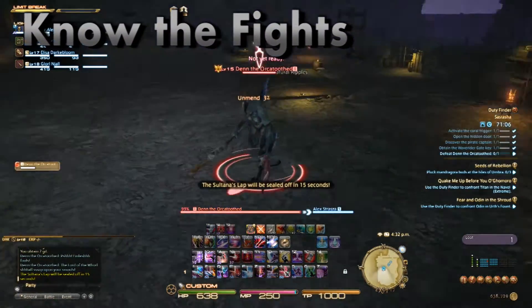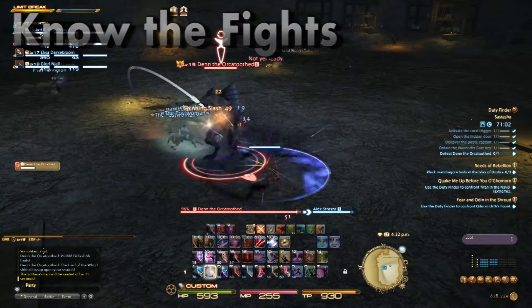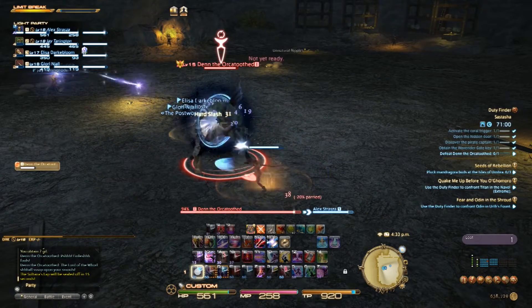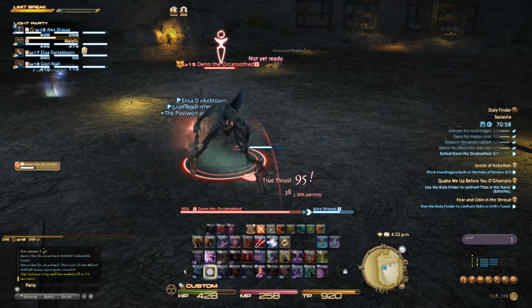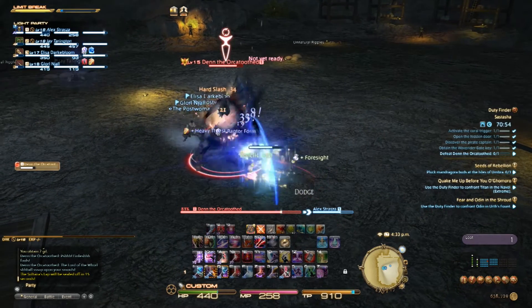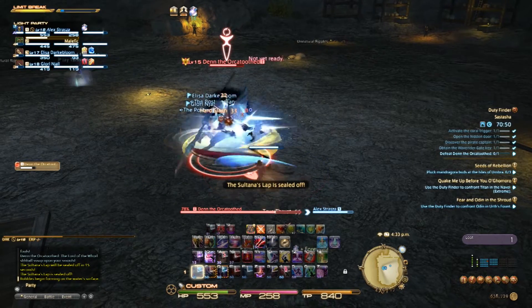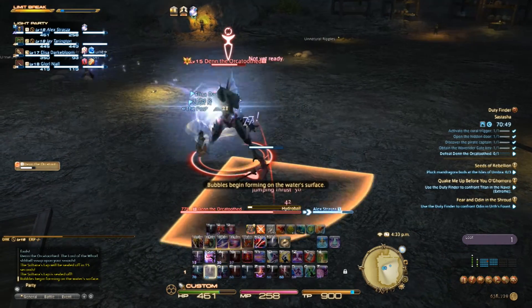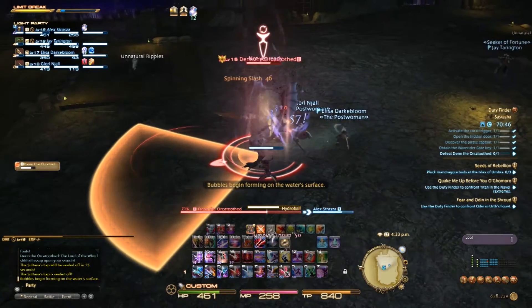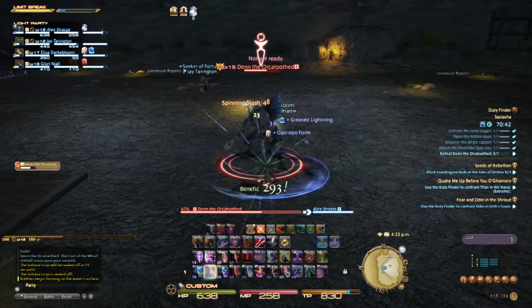Finally, in dungeons, it is your responsibility to know the mechanics of any boss fight. If you are new to a dungeon, it is best that you say so and ask for tips on each encounter. Early on, encounters are simple and have very few things to watch for, but at higher levels, simple mistakes can lead to your death and ultimately the group failing to complete the boss fight. There is no shame in not knowing the encounter, and more often than not, you will find players willing to lend you the information you need.